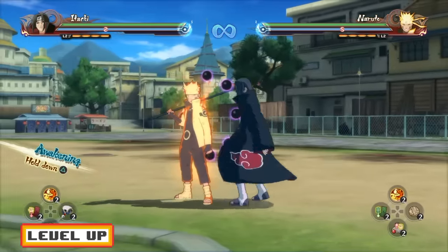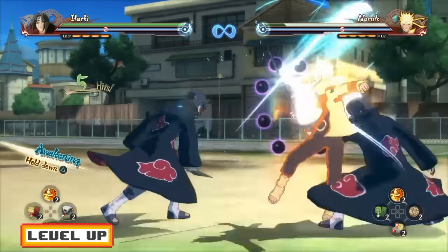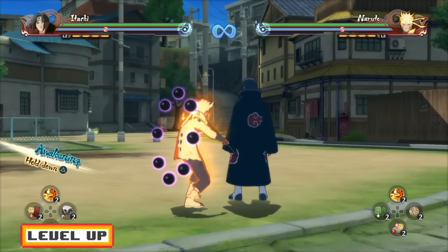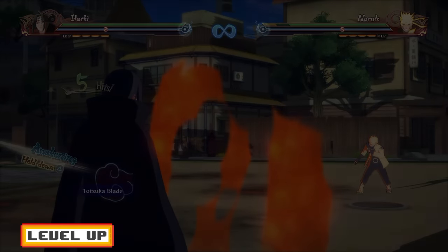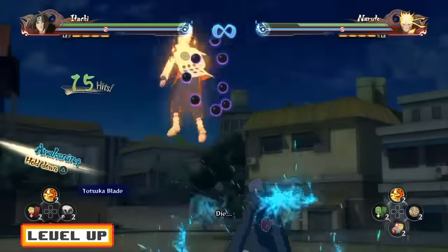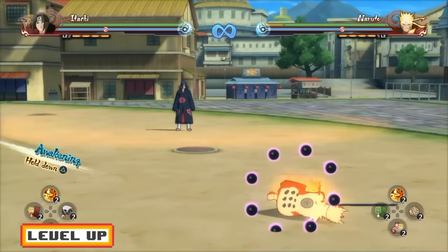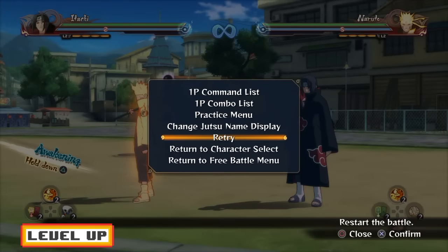If you don't know what an S3 Ultimate Jutsu is, check out my tutorial on S3 Ultimate Jutsus in the tutorial playlist. Also, six hits into the down combo, you guys can also cancel into a Totsuka Blade, but you have to be extremely quick. As you guys can see, I was not able to get that Totsuka Blade cancel — so let's move on. Another Ultimate Jutsu Cancel with the Totsuka Blade: it's going to be 15 hits into the up combo. I'm going to send Naruto in the air and go for the Totsuka Blade. This can also be canceled into an S3 Cancel — you just have to activate the Jutsu as long as you do an S3 Cancel. That pretty much covers the Fireball Jutsu and the Totsuka Blade.